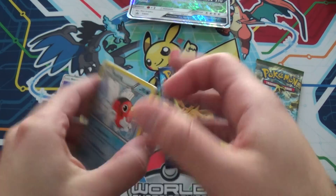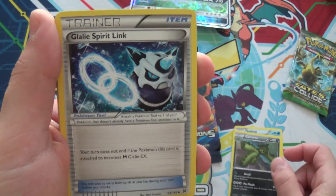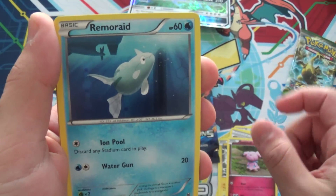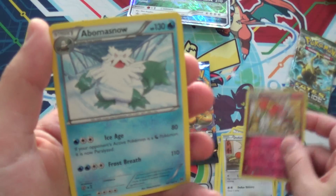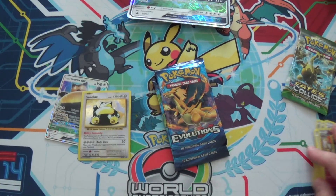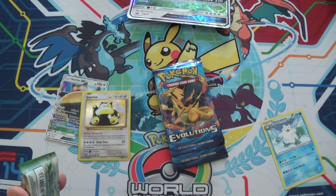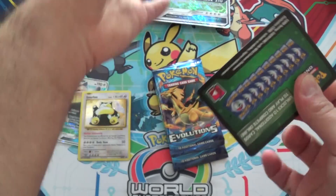One, two, three to the front — let's begin. Starting off with a Seaking, a Cacturne, Gallade Spirit Link, Pikachu, Magnemite, Snubbull, Remoraid, Doduo, Floette reverse, and an Abomasnow. Gonna push that to the side because we pulled nothing — didn't even get a Reverse Rare.